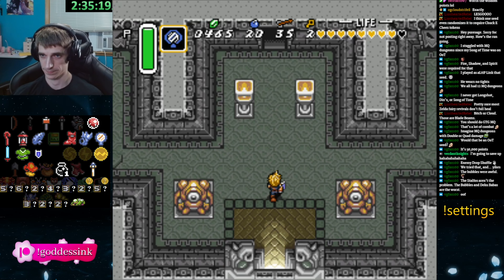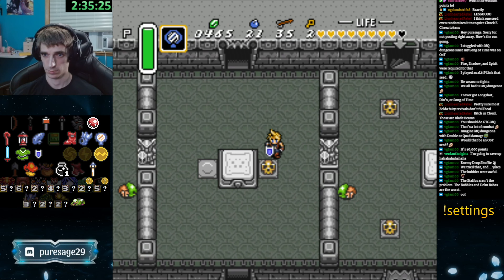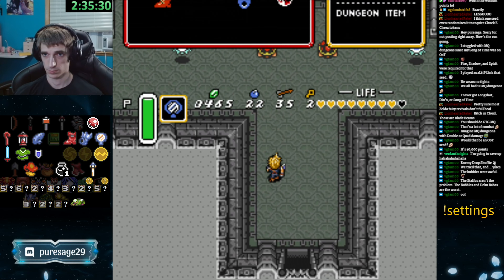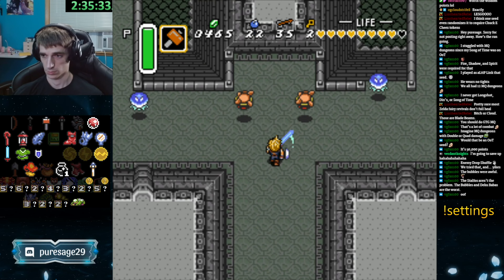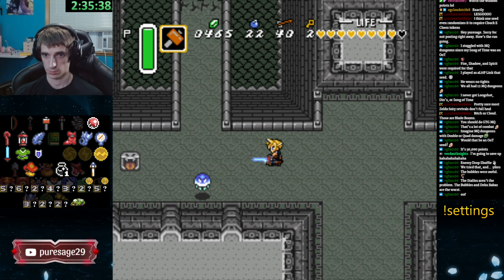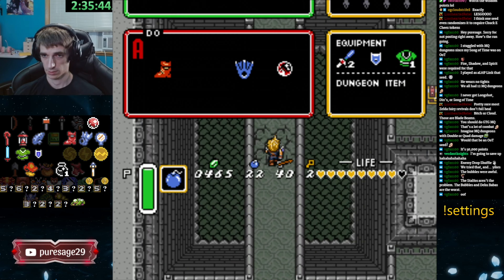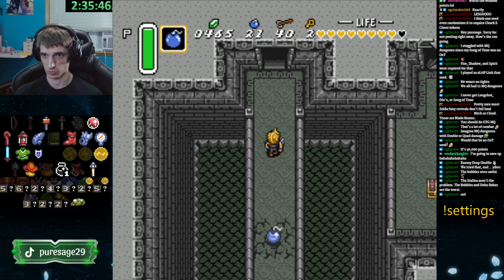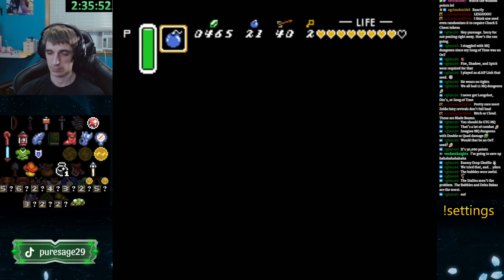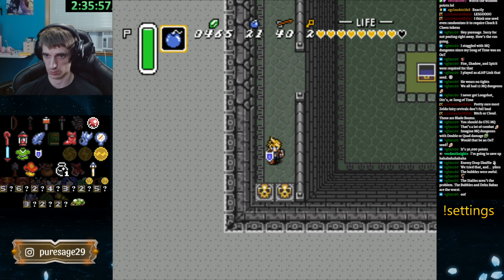Alright, we're going back, because we need that middle chest. Go straight up the middle. And remember that hole in the floor we bombed earlier? We got to do that again, because now you have a key. What a nice arrow restock. Very fortunate. What's up there? You'll go there later. Actually, I think I want whatever this is.